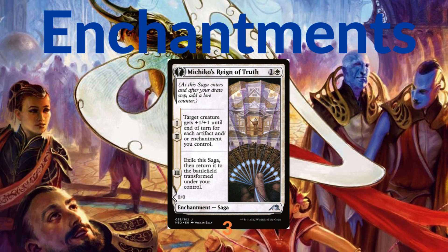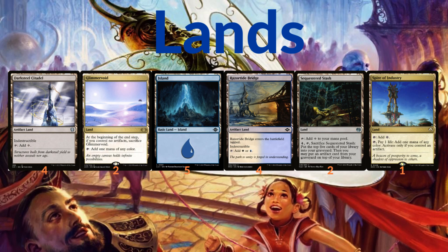On its third ability, Michiko's Reign of Truth flips into Portrait of Michiko — a human noble that permanently gets +1/+1 for each artifact and/or enchantment you control. Then the lands: this deck runs four copies of Darksteel Citadel, which is an artifact land. Two copies of Glimmervoid, which taps for mana of any color but you sacrifice it if you control no artifacts. Five Islands and four copies of Razortide Bridge, which is a blue-white artifact land.